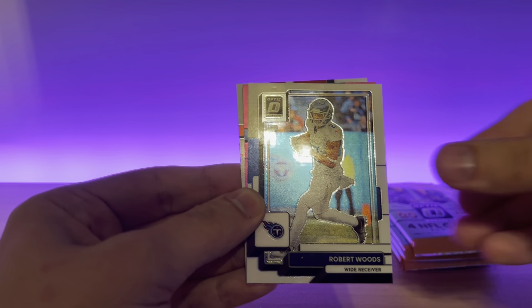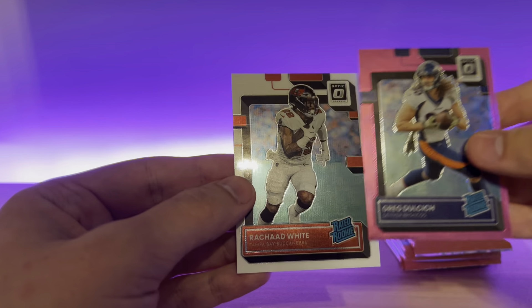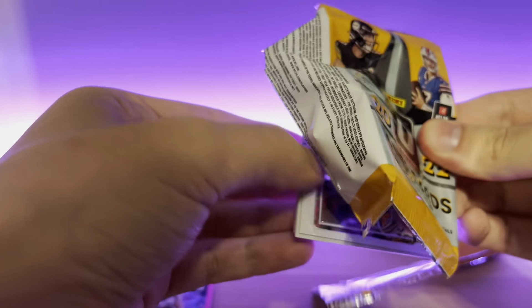Alright, JK Dobbins, Robert Woods, got a Greg Dulcich Pink, and a Rashad White. Alright, so I know you get three pinks — two packs in we already got two of them — and I'm assuming you get probably one silver or holo.